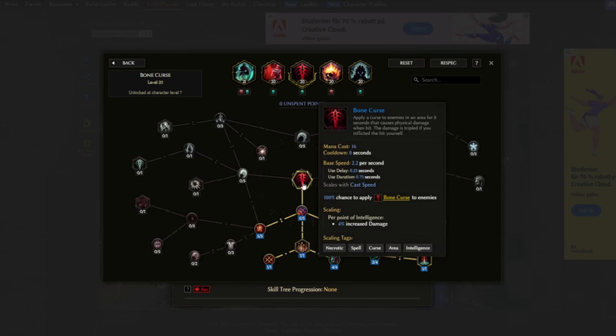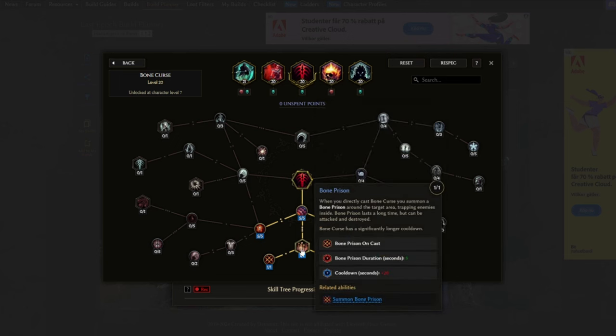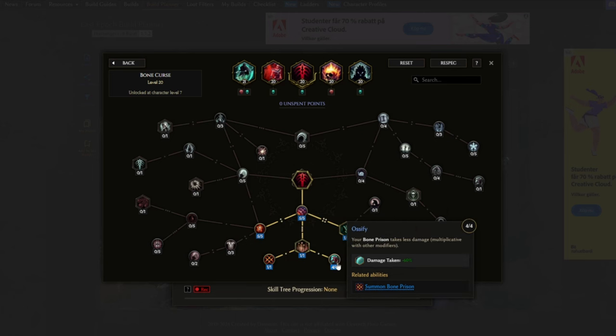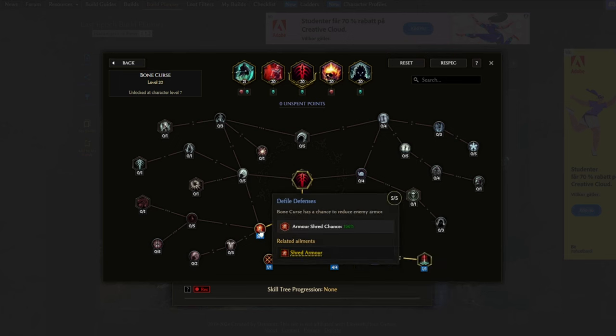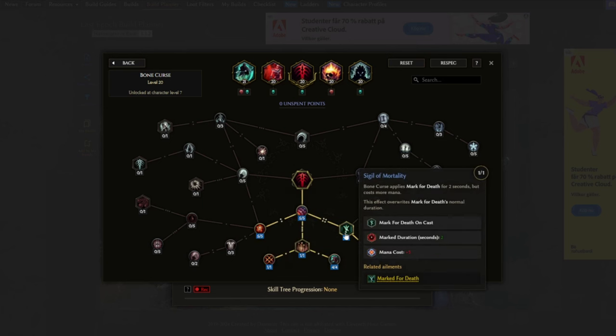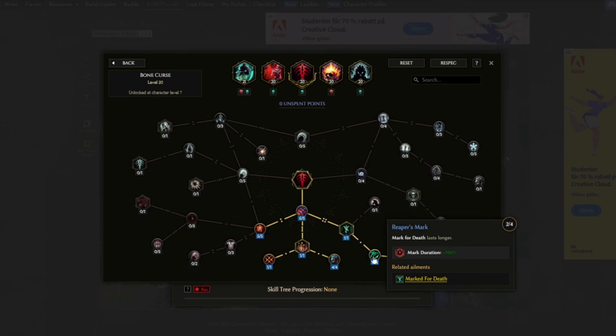Next, Bone Curse, which we use to spawn bone prisons. We're taking Shattered Prison to reduce the cooldown. Ossify makes them take less damage, basically so the Wraithlord has time to consume them without you getting killed by a random enemy. Defile Defense for some armor shred chance. The Edict of Immortality will provide us with Mark of Death as explained earlier, and Ripper's Mark to increase the mark duration a little bit.